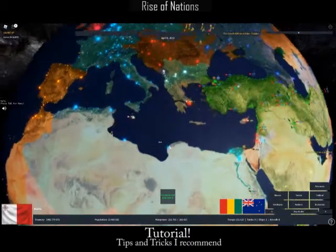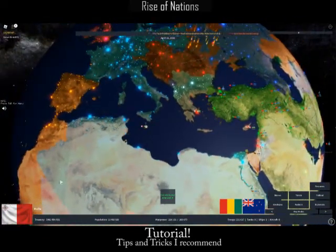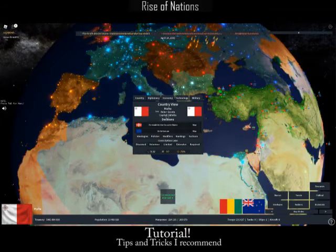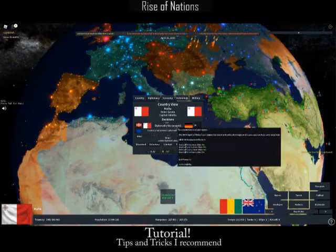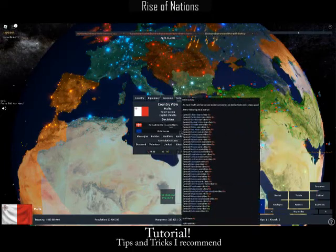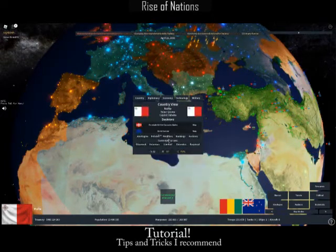I'm already at war. Step two: you want to click on your flag and look at your country. Here you can see that you can basically form different unions, choose ideologies, and there are many policies.